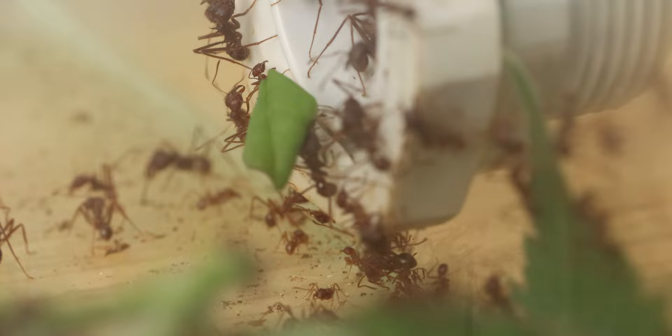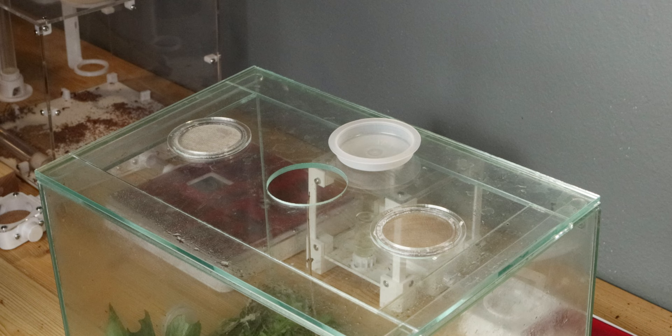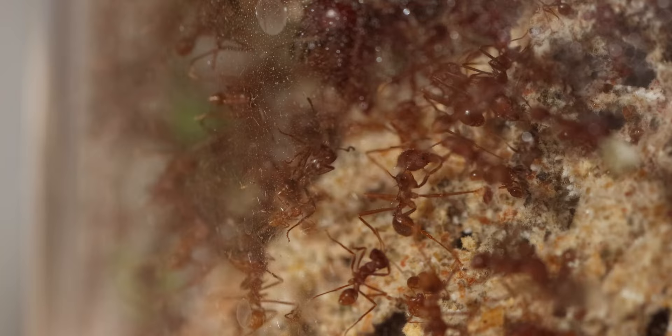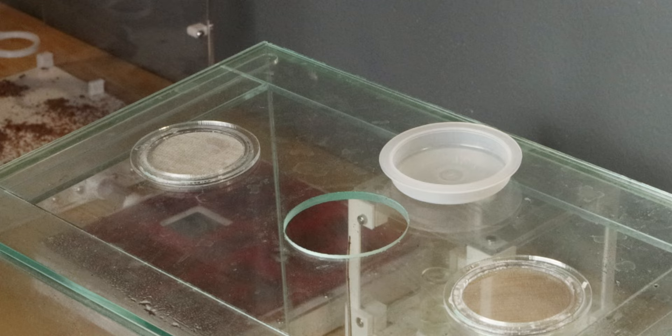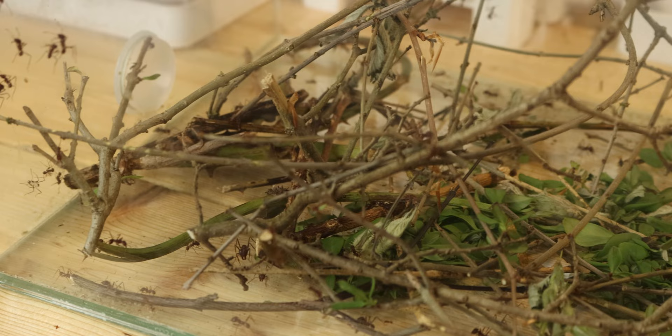Unlike my acromyrmex, this atta colony pretty much accepts everything. No matter what I feed them, they just seem to eat it all. It is really insane — some leaves they don't like, but within two days they have still taken everything. I've actually taken a bit of the lid off in this outworld, as they kept trying to build a mini-fungi under the leaves, which is something we don't want because I have to go in and take the old leaves out. By removing this little piece in the lid, there's a little bit more ventilation and they don't build any fungus in here anymore.